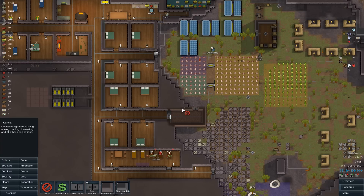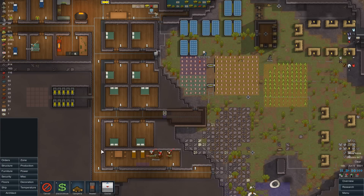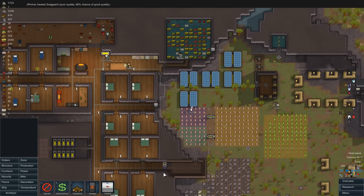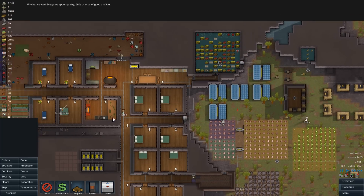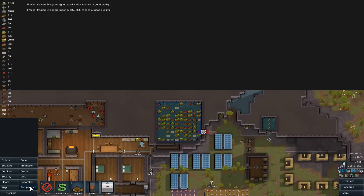What makes sense is to do it one further back so that we can deconstruct all of the sandstone, and also to not build the wall there but to build the cooler we wanted. Once that's finished I can deconstruct the rest out here and we're not going to lose any of the - well, what limited cool air there is inside. We can't even keep our freezer cool at the moment.